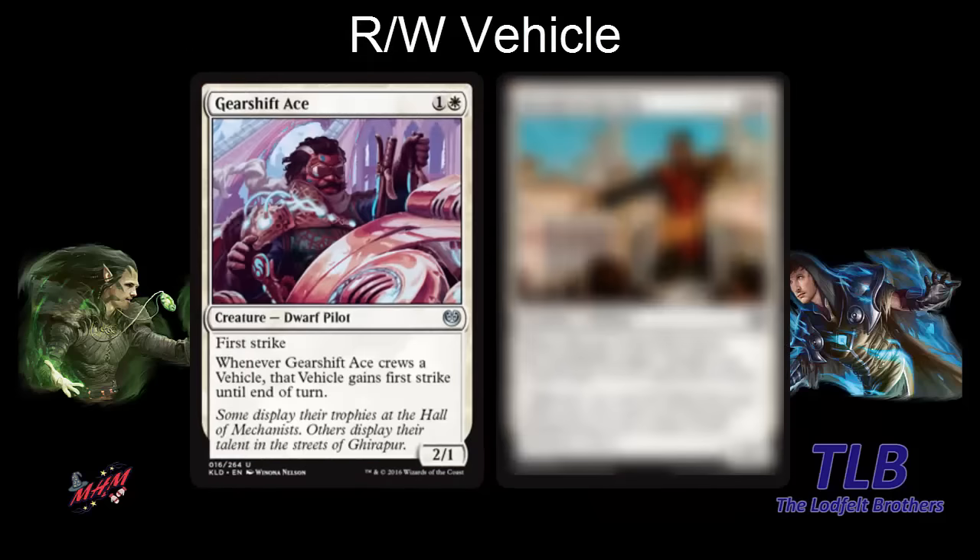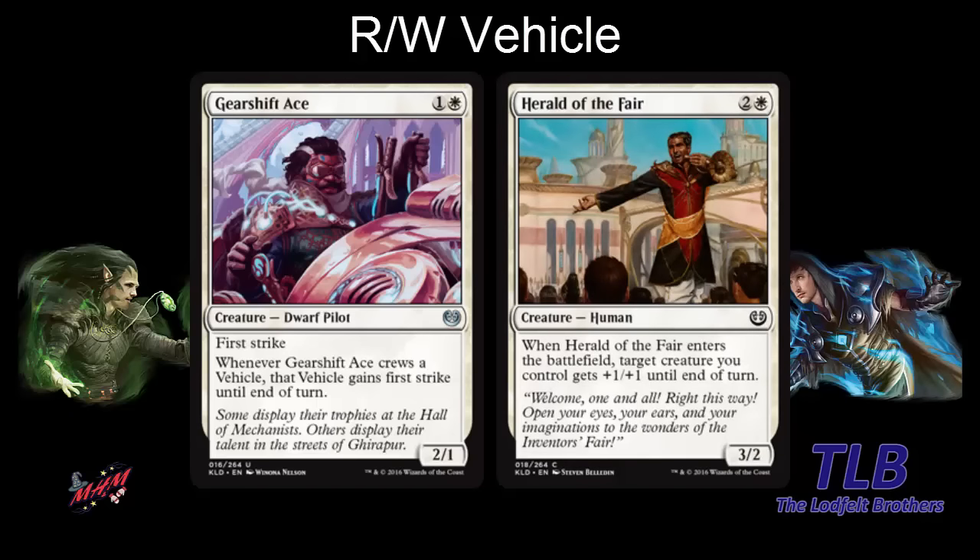In white, we have another pilot — Gearshift Ace. Two mana, a 2-1 first strike. Good on its own. When it crews a vehicle, that vehicle also gains first strike. If vehicles become a thing and you have these additional bonuses — a 6-1 haste vehicle with trample crewed by Gearshift Ace becomes a 6-1 first strike trample, and that's only crew one. We also have Herald of the Fair — not a pilot, but a three-mana 3-2 that pumps something when it enters the battlefield: target creature gets plus one, plus one. It still looks fine in an aggressive deck.